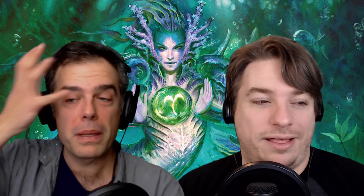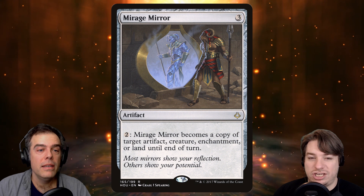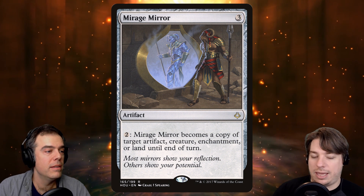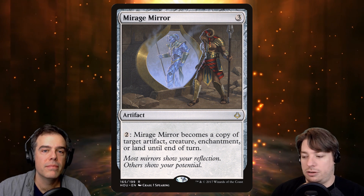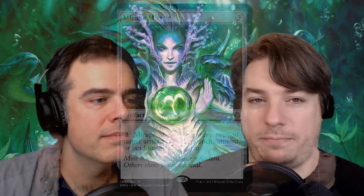Biomancer's Familiar is so strong in this deck and you're going to see all the different options it gives you and how it drops down those costs. Mirage Mirror is a great one to team up with Biomancer's Familiar — it's still going to cost the two, but you can change it into a Biomancer's Familiar to then get your further creature activated abilities reduced by even more. So you pay that initial two, but then you're going to be able to activate a lot of these creatures more than once on that same turn.